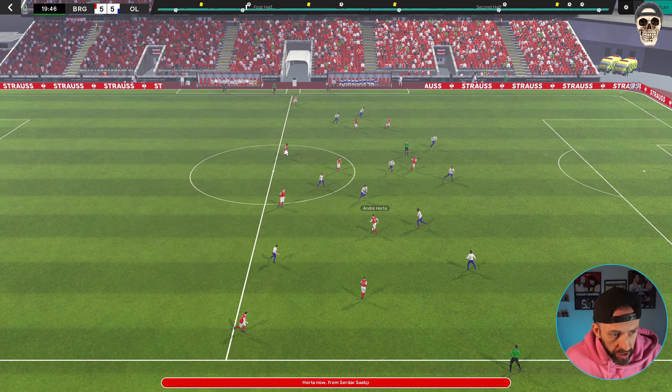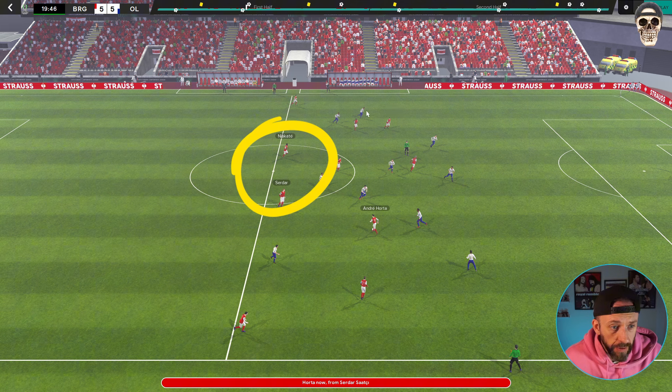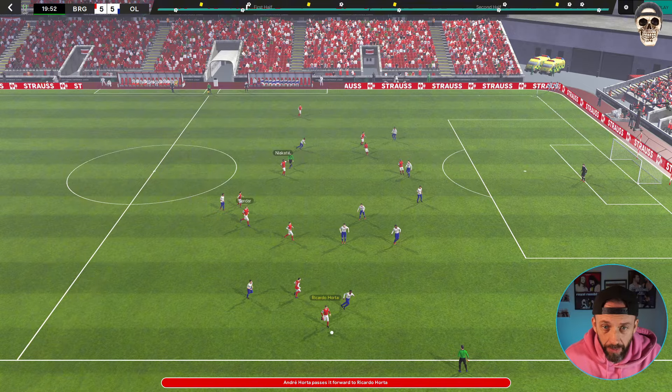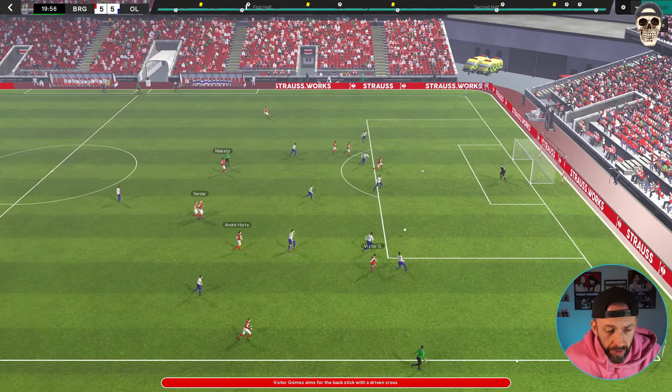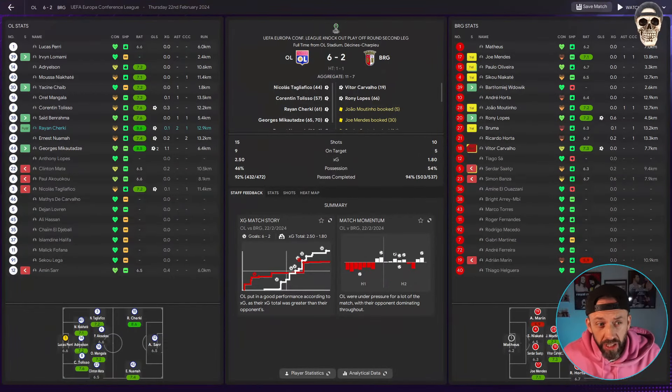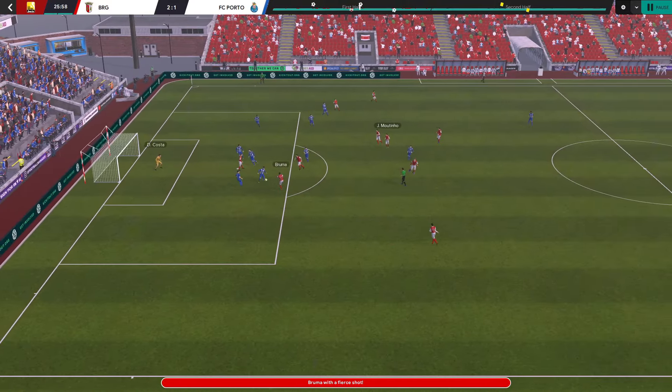This game against Leon in the cup kind of shows the positives and negatives of this tactic. When we've got the ball everybody wants it, including our two liberos — they don't care about defending — and everybody else is drifting all over the place. The only guys that kind of stay where they want to be are the complete wing backs. Some of the football being played is wonderful, but on the flip side in the second leg when we defend they're a bit like headless chickens and we got murdered 6-2 to go out 11-7 on aggregate.